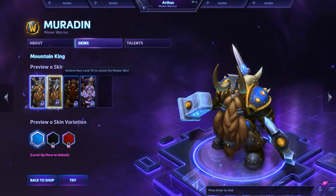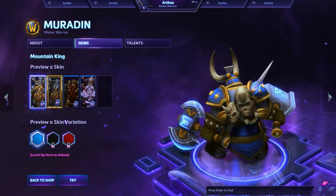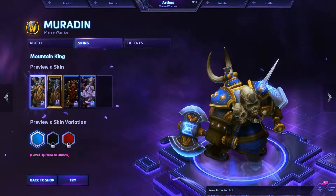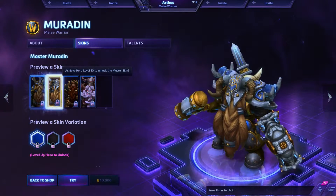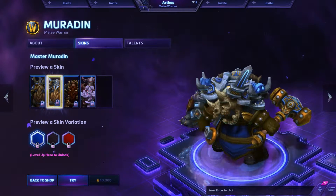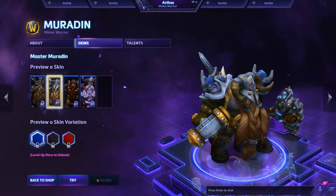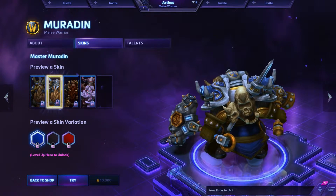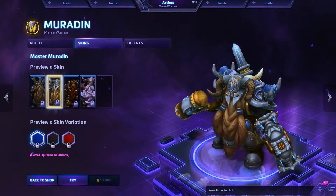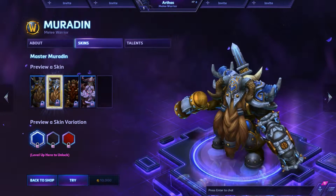Muradin has quite a nice change — you can see he's armored and has ogre skulls on his back and everything. It's rather nice. But the Master skin takes it to a whole new level. I mean look at the weapons — they look badass, like stuff you'd get from Ulduar or something. And his shoulders and helmet are from ICC. It just looks so badass.